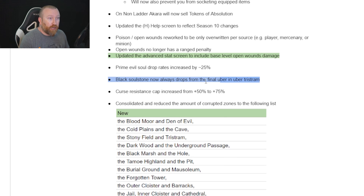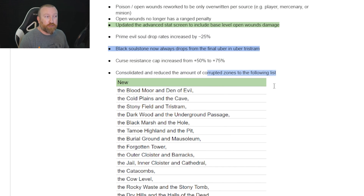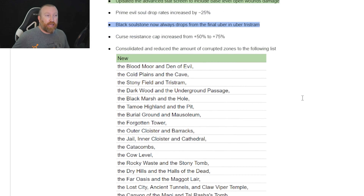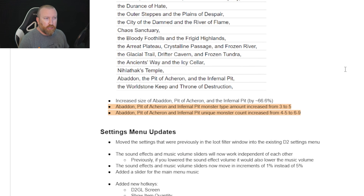They were going to make normal drop items do less melee splash damage in the beginning of normal mode, but they did revert that, which is really good. So if you hear people talking about that, just know it has been reverted. Also, Black Soulstones now always drop from the final Uber in Uber Tristram — it's now a guarantee. We'll have to see what that does to the market.